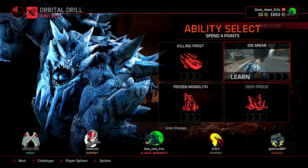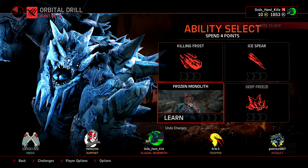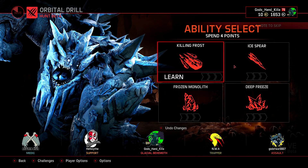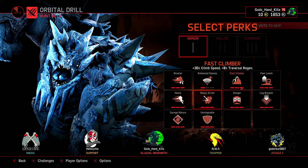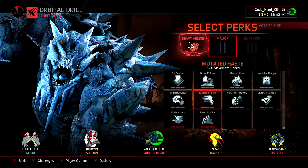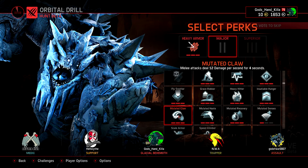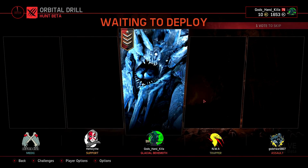I know we just did a monster madness week — well, I say 'just' as if it was a few weeks ago, but it actually was a few months ago. But anyways, we're gonna pick Tune the Killing Frost, When the Deep Freeze, and When the Frozen Monolith. And we are going to pick — let me hurry myself up — heavy armor, mutated claw, and evolve recovery. Let's go with that. Hopefully that works.